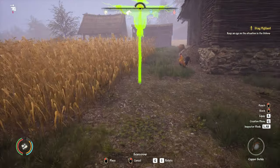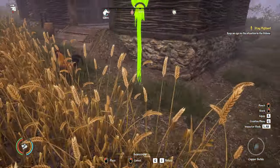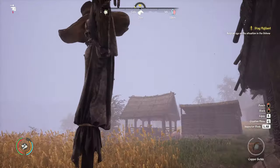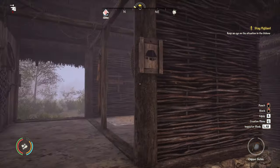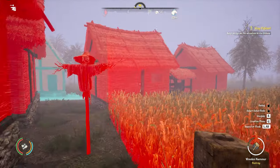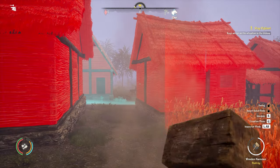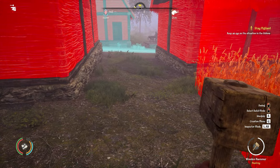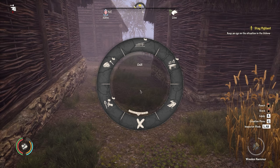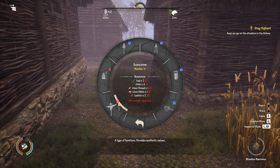We now have enough resources to make the scarecrow. The only question is where do we want him to go. Unfortunately you can't place it directly in the field — it has to be off to the side, so maybe somewhere near the barn. There we go, he's looking over our crops. Wait — did I place this the wrong way? He's actually just facing the barn. Let's get a hammer out, go to destroy... I've got a recent save, I'll just test this. Yeah, let's destroy just this.